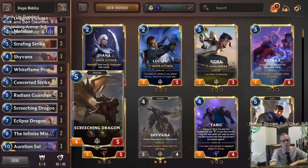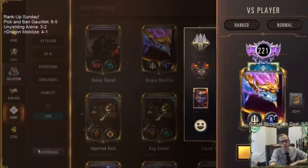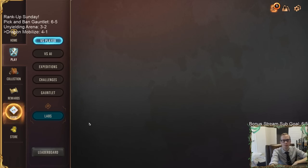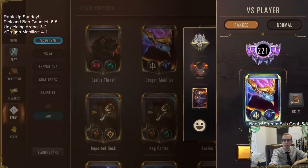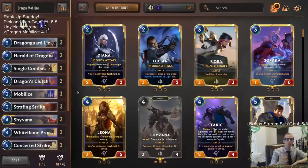So that's Rank Up Sunday. We didn't get the prime glory on the gauntlet - we lost that sixth round. But both of our rank up decks did put up some wins. Our rank is 221, which puts us at 46th place on the leaderboard right now. Top 700 qualifies for the tournament in December, so 46th is well within that. There's Dragon Mobilize - a fun deck to play. Get to do some nice rampy stuff and play lots of dragons. For those watching later on YouTube, hit that like button and feel free to leave comments. Thank you so much for watching and I'll see you for the next video.